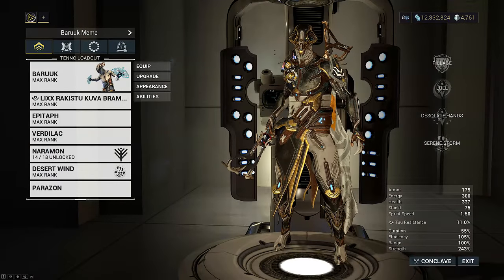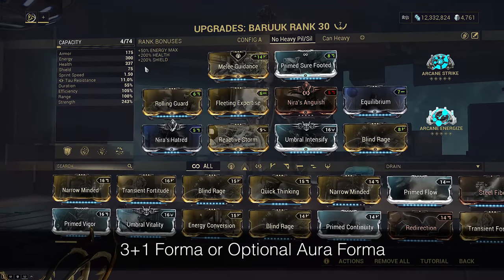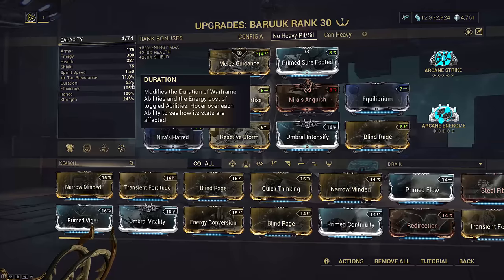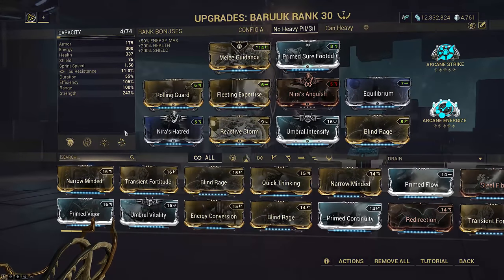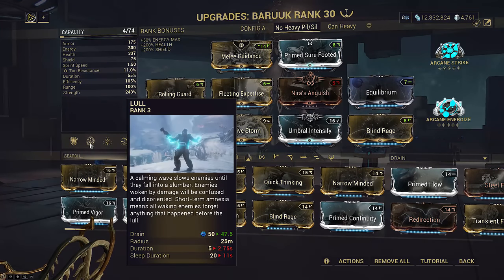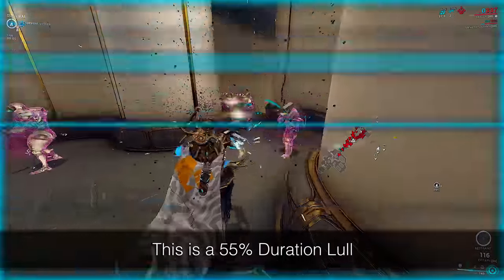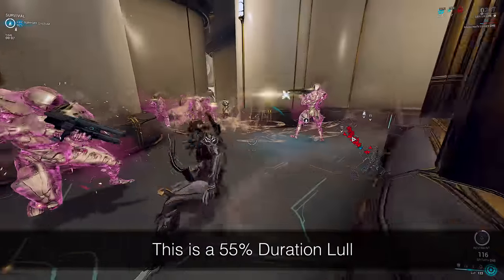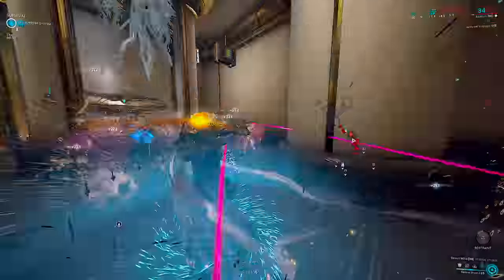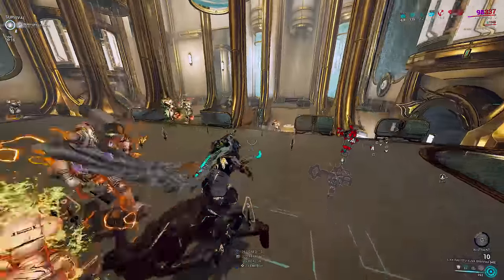Therefore you can now use a stat stick to build combo on Baruuk again. The cost is your aura slot, but that's not absolutely horrible. This Baruuk is a slight spin on more commonly seen builds. I didn't completely tank duration this time because the only real purpose of tanking duration is to spam your two to erode his restraint meter quickly. Realistically the only reliable use of Baruuk is in endurance survival, and there really isn't a need to bottom out his restraint ASAP — you can cast your four even when it's partially eroded.